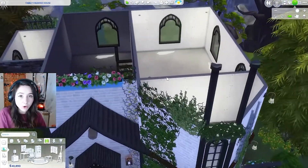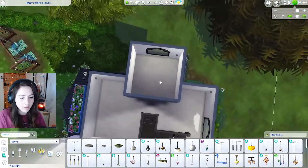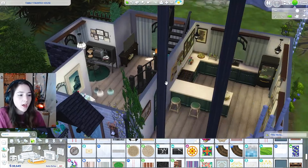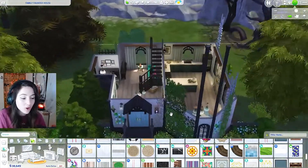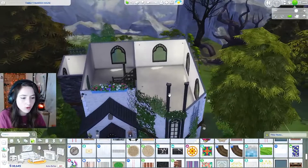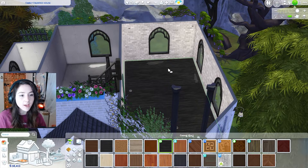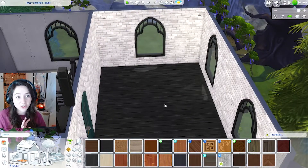Upstairs, we're going to have the living room and the bathroom. Over here, I'm going to put the main family bathroom. We're also going to need another staircase to go all the way upstairs. I've had a quick change — this down here is actually going to be the tiny living room. We have to remember that they're still starting out; the house isn't perfect.